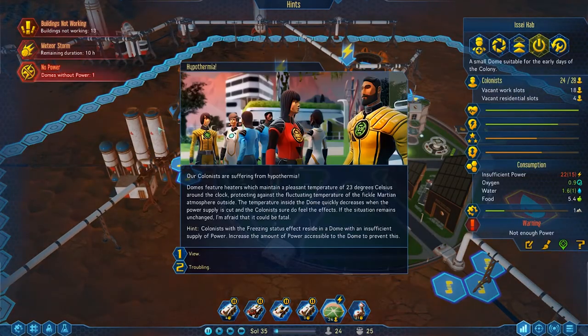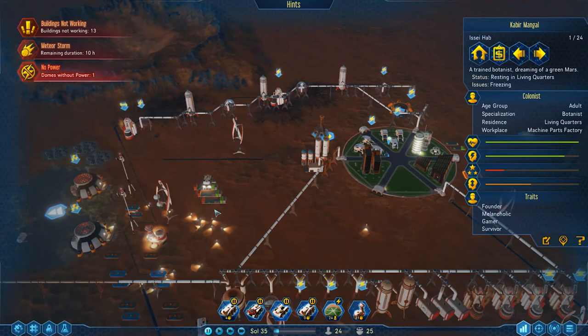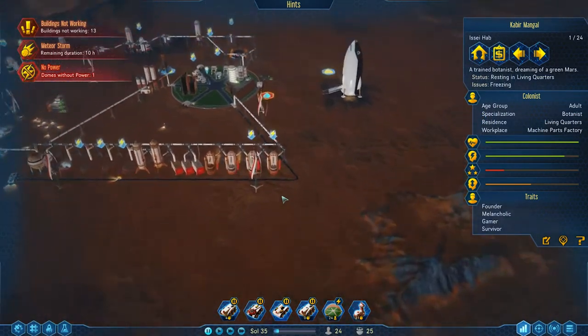Our colonists are suffering from hypothermia. We've got problems — why do we have problems all of a sudden? I'm going to say it's because I've put all the MOXIEs up.